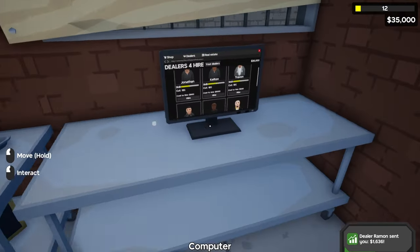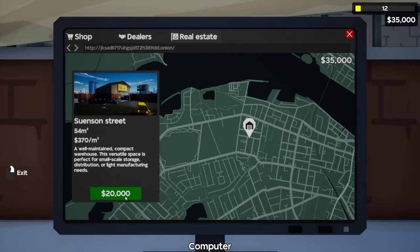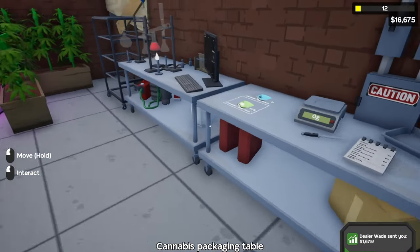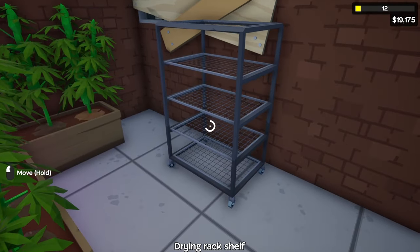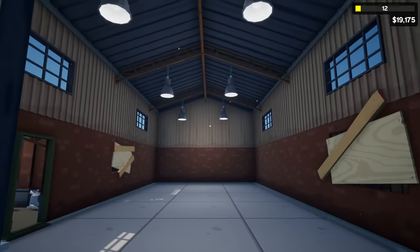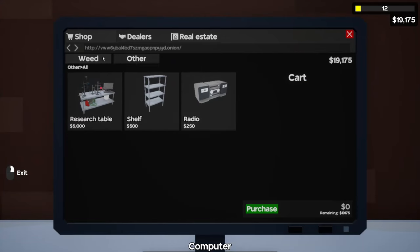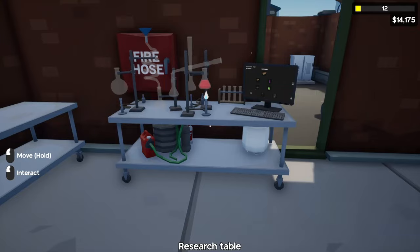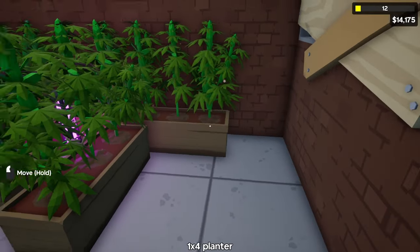What I'm going to recommend is going to the real estate tab and buying this property for $20,000. Once we buy that, we'll go to the research table and sell it to free up more space for drying racks. Next, we'll visit the newly acquired warehouse — as you can see, this is our new warehouse, much more spacious and a lot bigger than before. We're going to buy the research table here, so when we need to upgrade we go to that warehouse, and at our starter warehouse we have more space to work with.